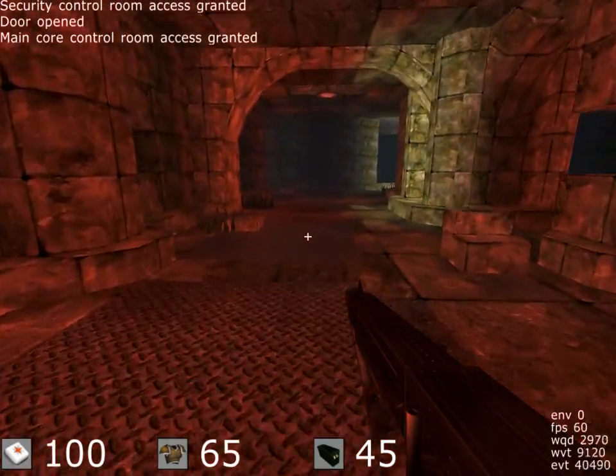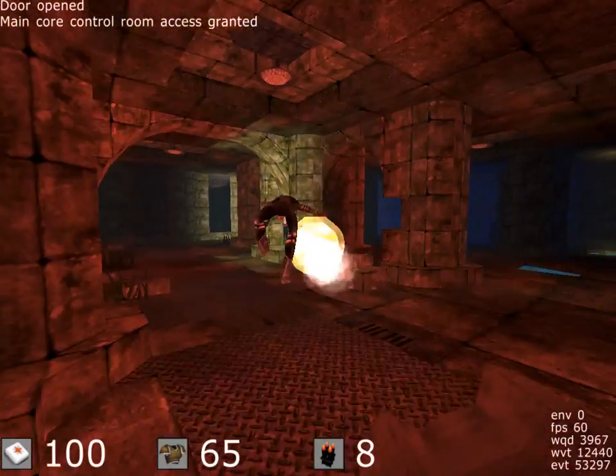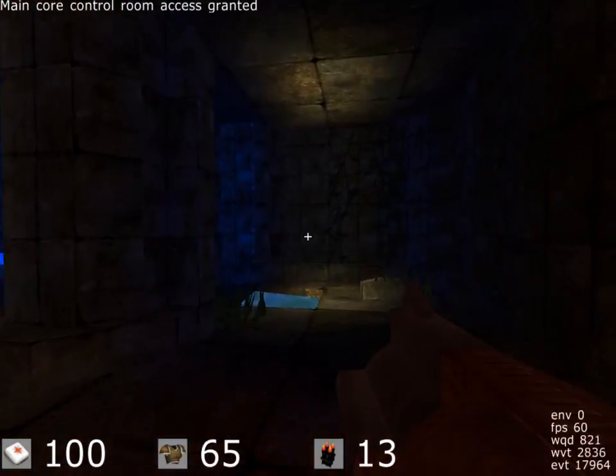Okay. Security is now bypassed. You can access the breach chamber area. Go back to the entrance to where we lost communications and find the switch in the console. Over.